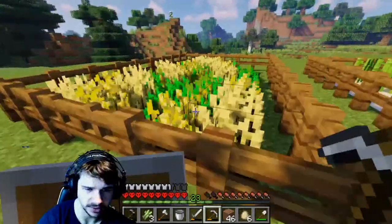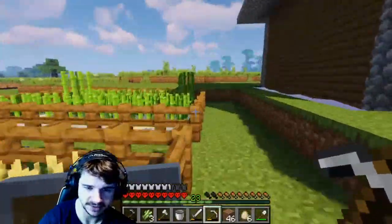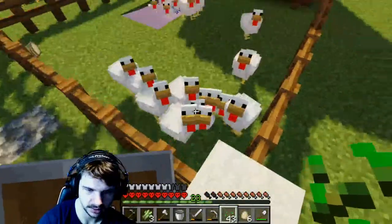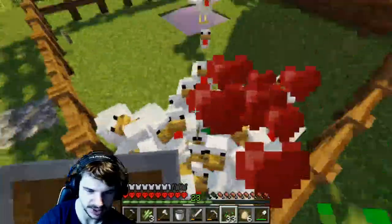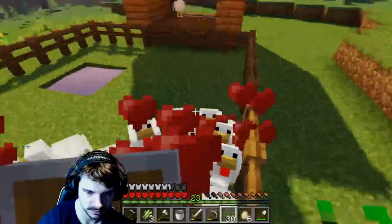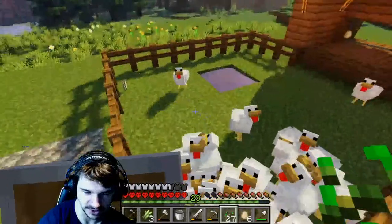We've got our sugar canes and our wheat fields. These wheat fields will help us get the cows, and the sugar canes will help me when I want to make an enchantment table. I must feed the chickens — make me chicken babies! I think I'm just feeding the baby chickens at this point.